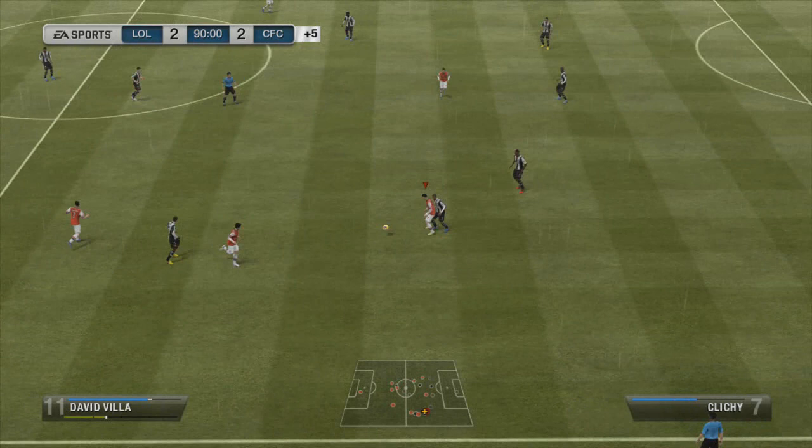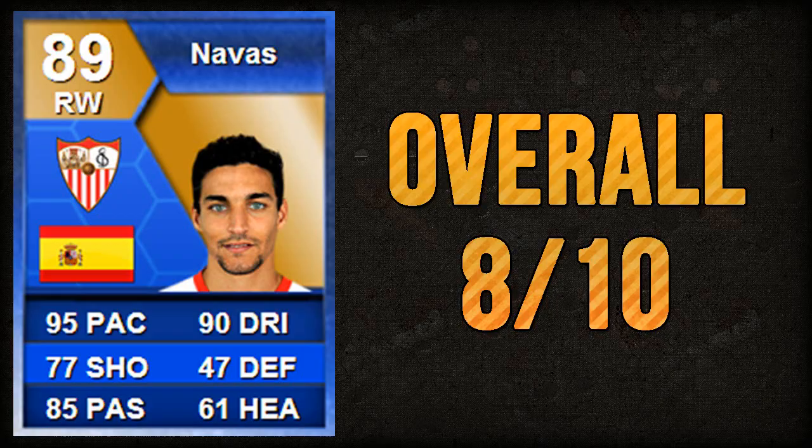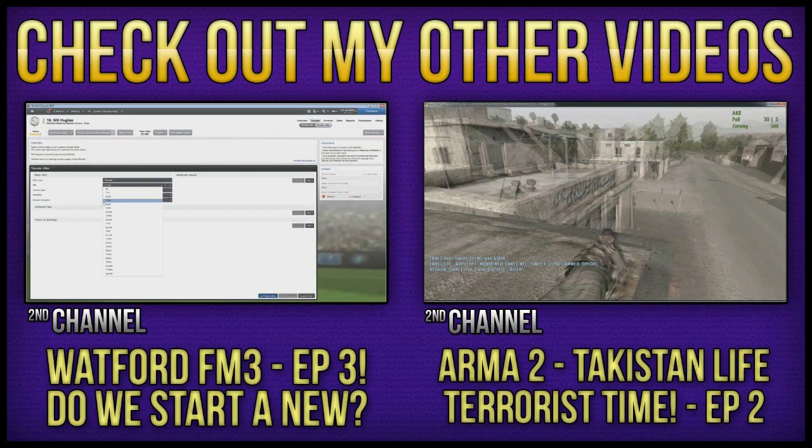And this last goal is an absolutely fantastic one — from the rainbow flick to the lovely volley. I've given him an overall rating of 8.8 out of 10. He's incredibly quick and does everything you need him to do. His finishing was a great disappointment — his left foot, his weak foot, his finessing, and his general finishing let him down slightly. But he's still a very very good winger with great crossing. I bet he'd be amazing at right wing.